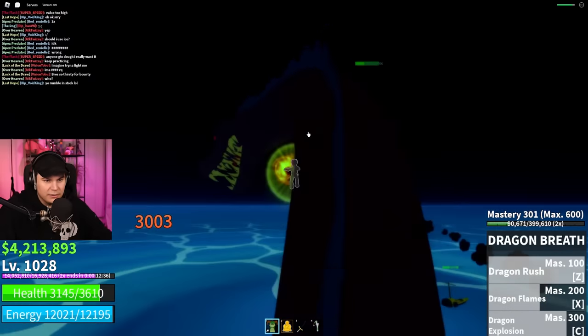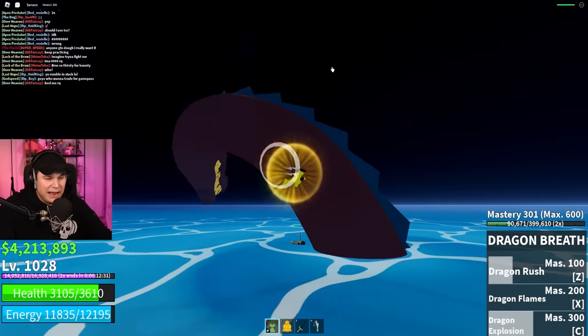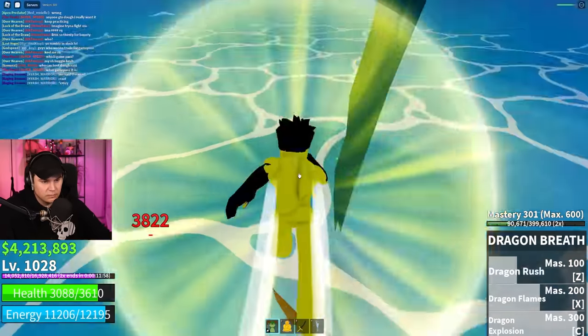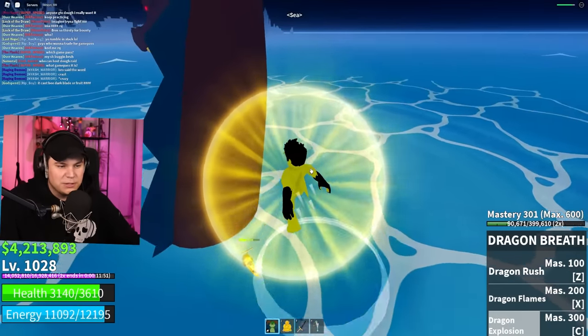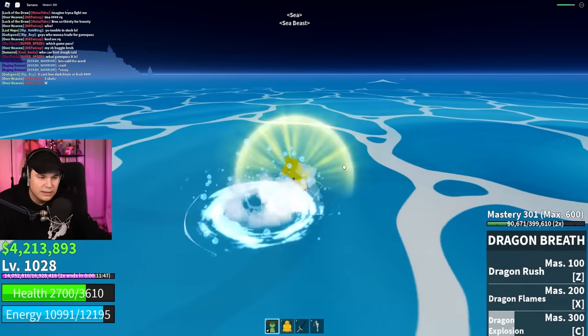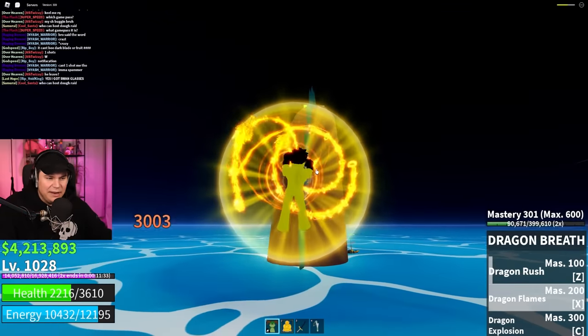He's not taking that much damage — he still has more than half his health left. He's about halfway right now. Fun fact: if you're in the water you can't do many double jumps, but the moment you stand on land your double jumps get reset. Let me get back to just killing this sea beast.